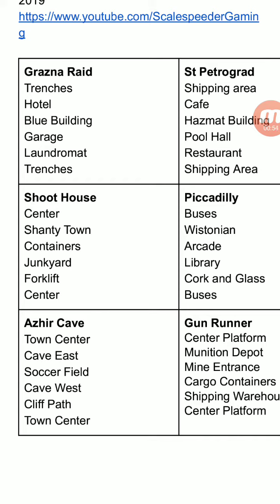I'll put the link to this document in the description below. Whenever you're playing hardpoint, just click on that link or download the document to your computer, your phone, or print it out. Then you'll have that little reminder, because no matter how many times you play hardpoint, if you don't play a particular map for a while — say Azir cave hardpoint — you'll probably be a bit rusty. But with the list, you can check: after town center it jumps to cave east, and then after cave east it's the soccer field next. It just helps to refresh your memory.